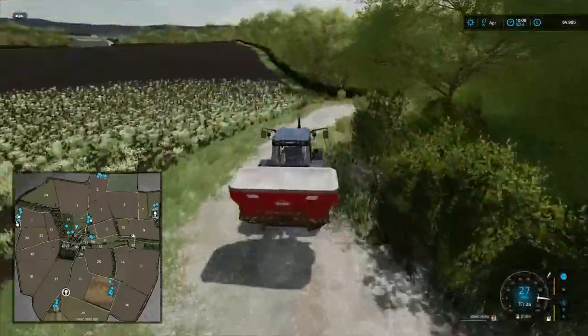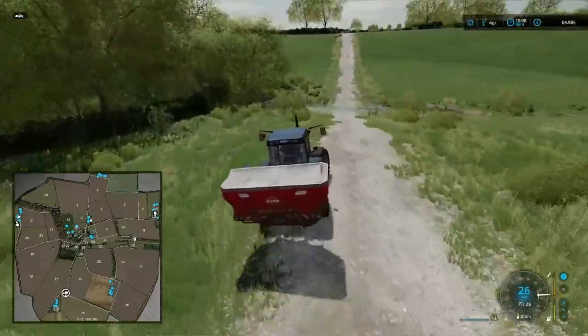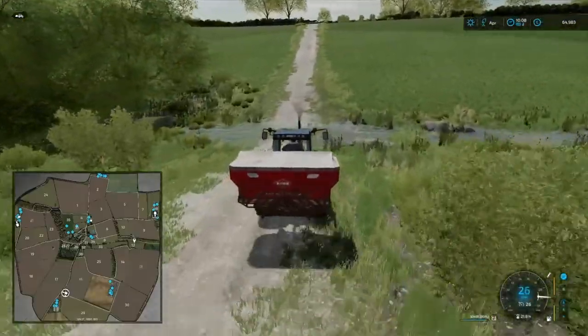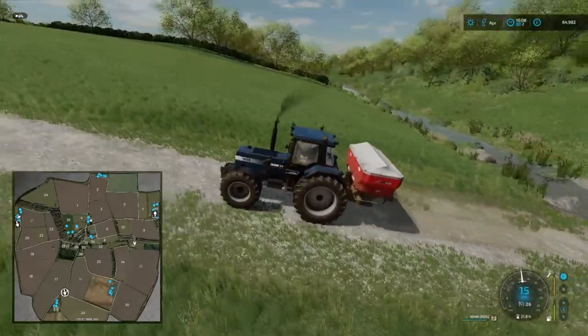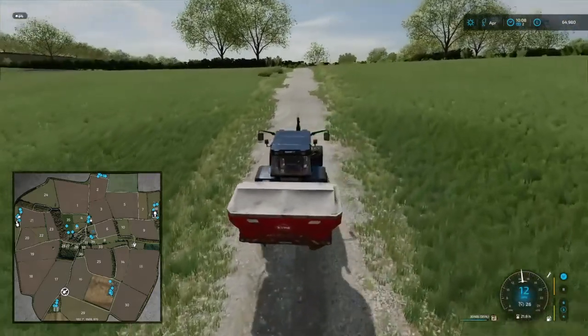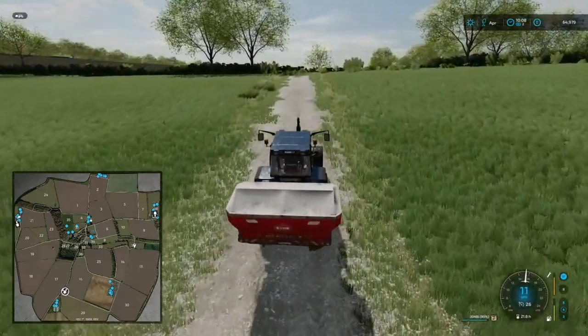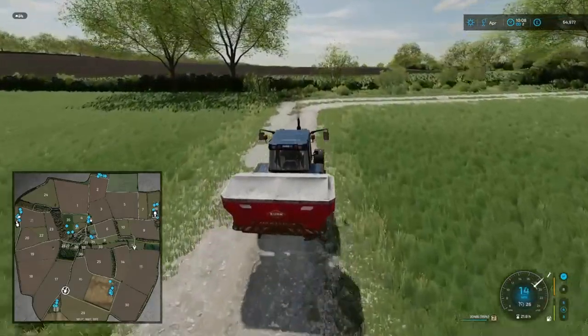Field 10 is a nice grass field but quite expensive. Let's get to field 13. Yeah, this is the stream that Mayor Cobbler was talking about — just further upstream you can fill up water for nothing, but it's quite a distance to travel so I'm going to leave it as is for now.